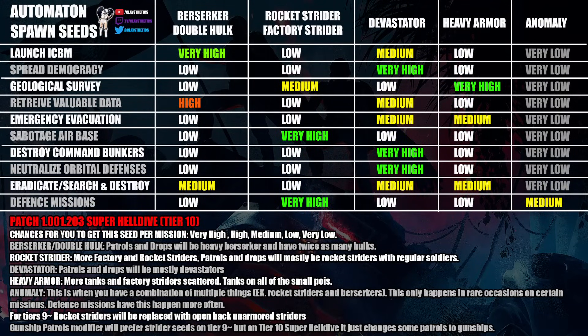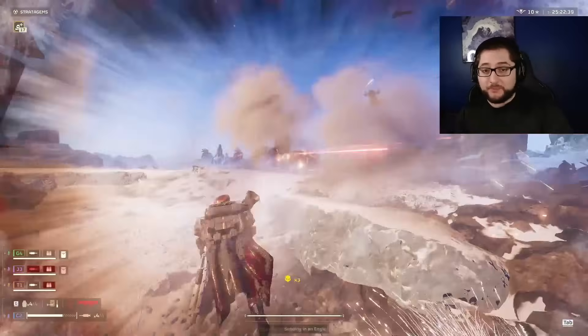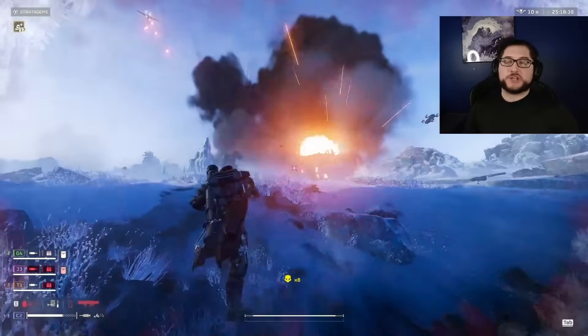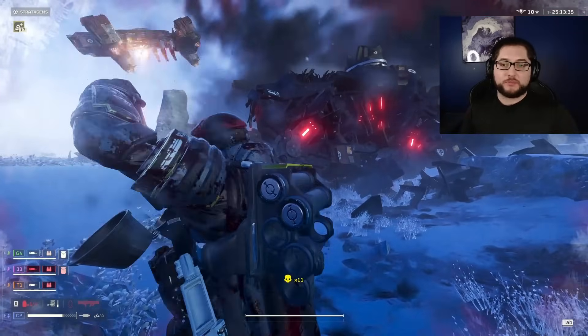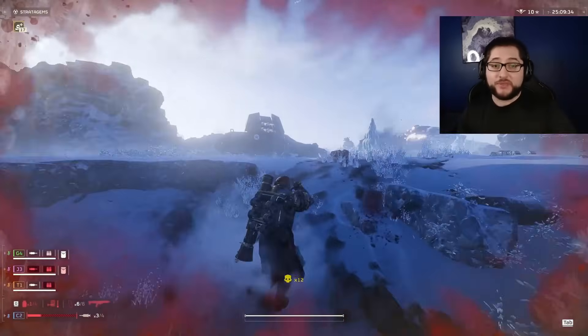Another thing to note is that gunship patrols also use a force heavy armor seed, and they do this on and off between different hotfixes. As of the patch this video is being made on, they don't do that, but every time they do I'll do a quick update to the guide key. That's just the general theory and idea of how spawn seeds work, and if you have any questions make sure to ask.